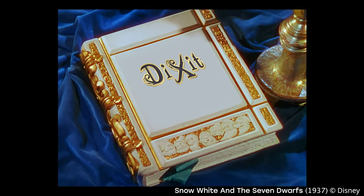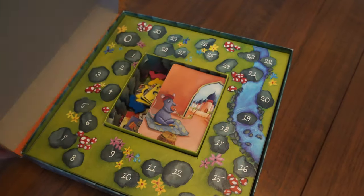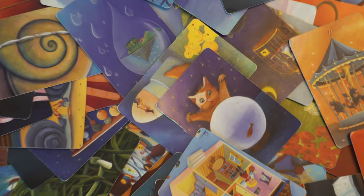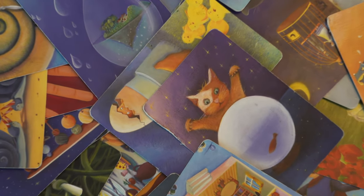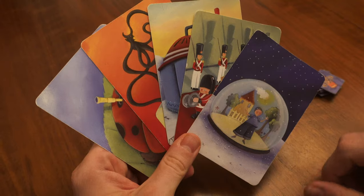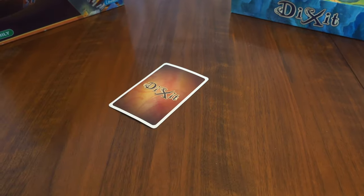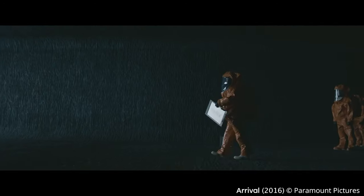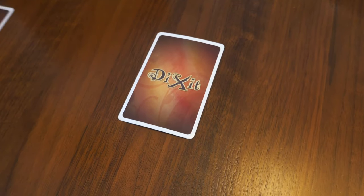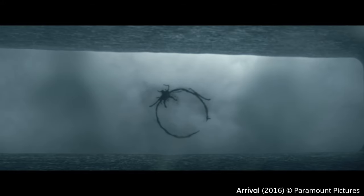Dixit. Are you sitting comfortably? Good, then I'll begin. It's said every picture tells a story. The challenge in Dixit is what story will you choose to tell? This game is all about the art of storytelling, with each of the included 84 tarot-sized cards containing a mini masterpiece for you to admire and hold in your hand. On your turn, choose a card from your hand, place it face down, and give a short clue. All the other players try to match your card with a card of their own. Everyone then votes on which card they think belongs to the storyteller.